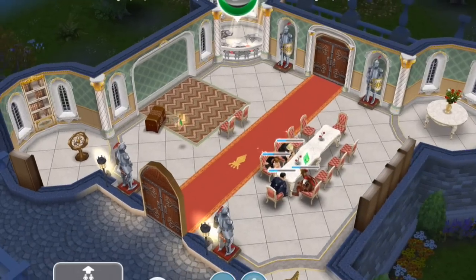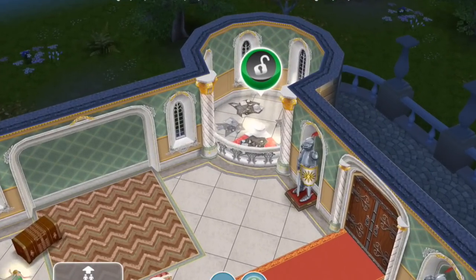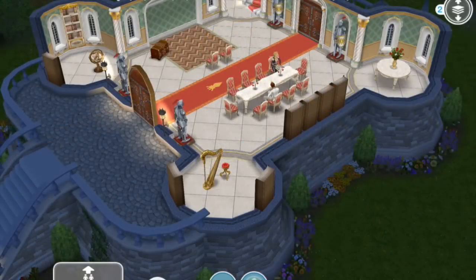The upstairs of the castle is now unlocked, as you can see from this green symbol here. Before we get started, I just want to let you guys know a little hint: you should save your game to the cloud and upload it first before you build the throne room. This is because once you build it, certain actions and results are going to be random and locked in.